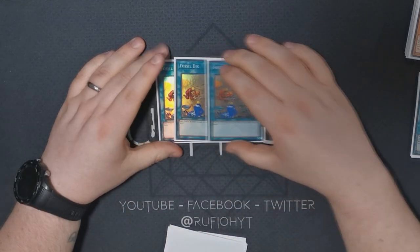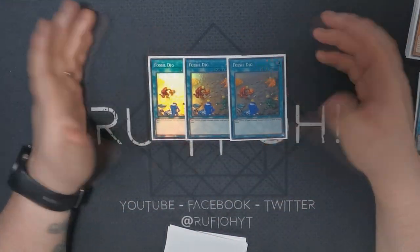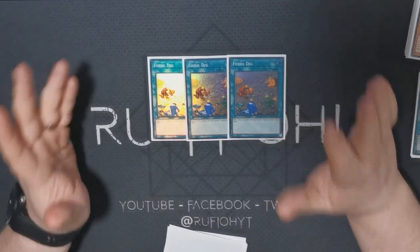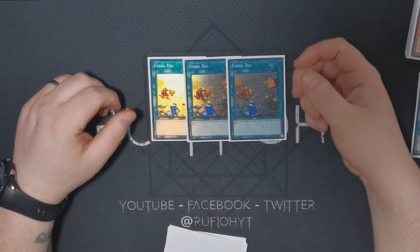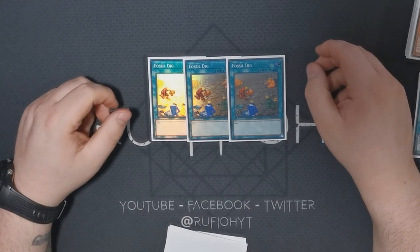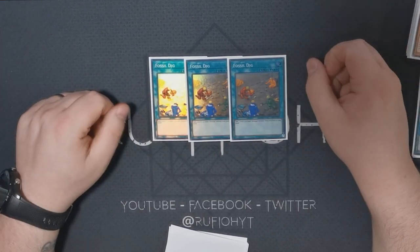Next for spells we're running triple copies of Fossil Dig — I've recently upgraded these to Supers, finally getting the holo versions. Really important card — it's basically Reinforcements of the Army for Dinosaurs, just absolutely insane. It means you're effectively running an extra three copies of Oviraptor, Miscellaneousaurus, or anything else you really need to see.